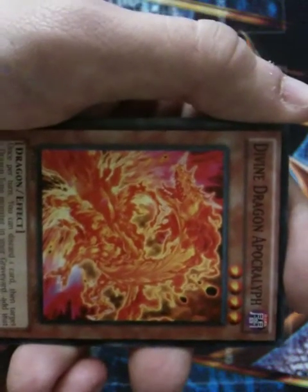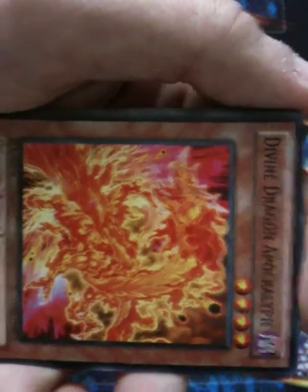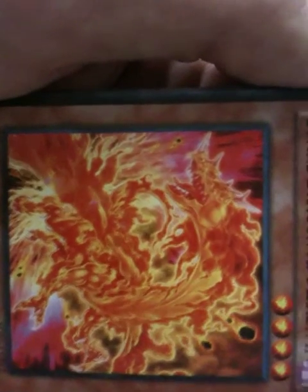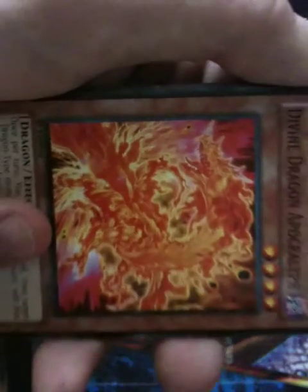Divine Dragon Apocalypse is pretty good — it's kind of like the White Stone, which states that once per turn you can discard one card, then target one dragon-type monster in your graveyard and add that target to your hand. It doesn't have very good stats, but what it lacks, it makes up for in effect.